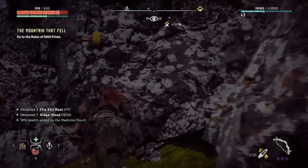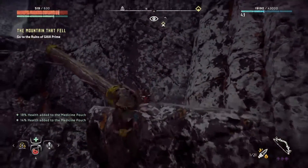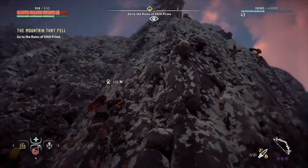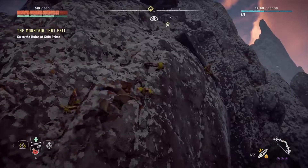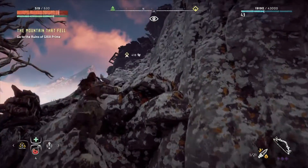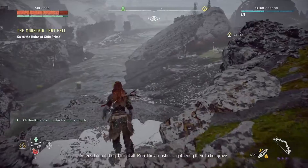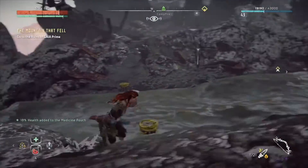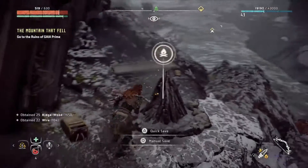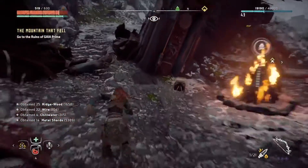Anything around here? There's a campfire up here, which will be helpful — I'm sure I'll have to come back to this area eventually. Wires are always good to have. I use those more than any other crafting item in the game, it seems like.